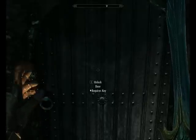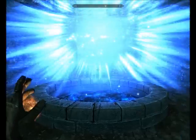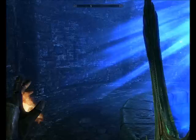He just talks to you and unlocks the door for you. And this is the Augur of Dunlane — the floating pool. He talks to you, and then that's the rest of the quest.